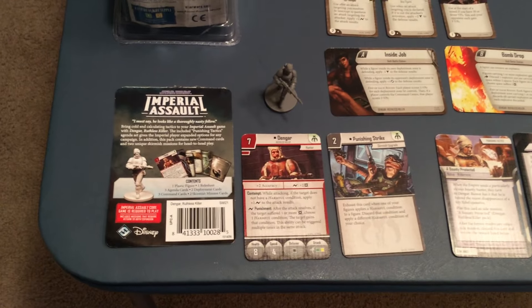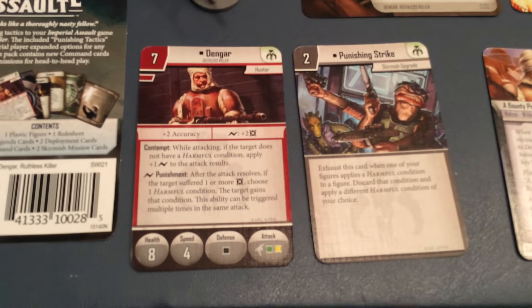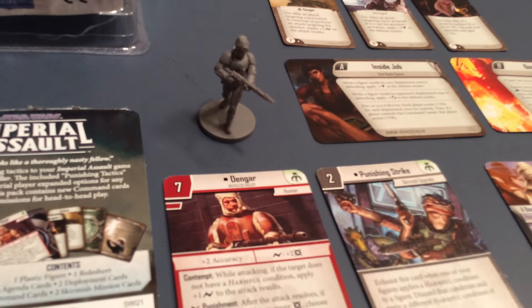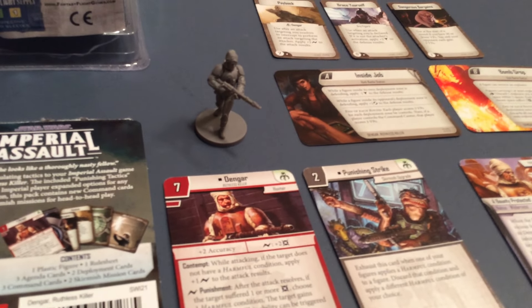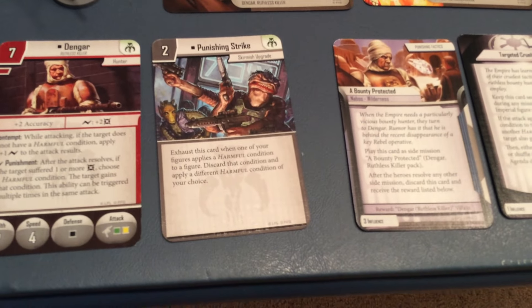They're of course just the back of the packaging that I tend to keep to note the contents there. We have Dengar, an identical deployment card, only now we've got a Dengar miniature. Actually looks pretty cool there. We have another deployment card, Punishing Strike.